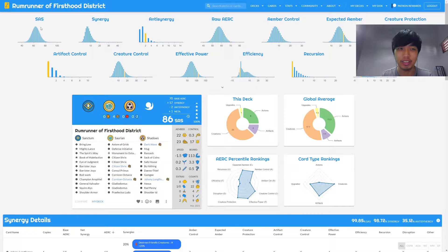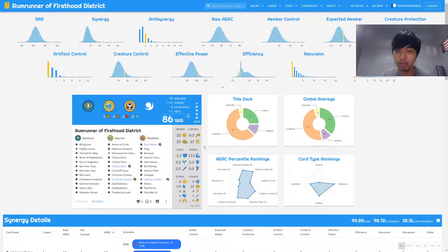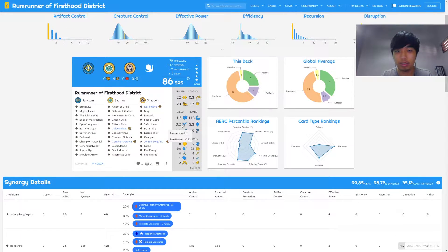It's a very expensive deck. As you can see, the SAS is 86 — if you look at the SAS distribution, you cannot even see the yellow bar anymore; it's very high. Looking at the stats: amber control 22 (pretty good), expected amber 23 (pretty good), creature control 17 (pretty good), effective power 113. It does lag in artifact control and efficiency — basically no efficiency, not much recursion or disruptions.